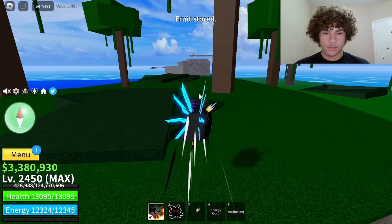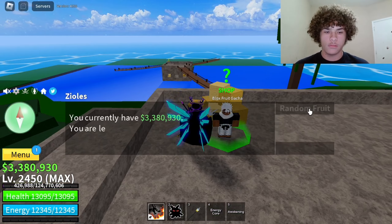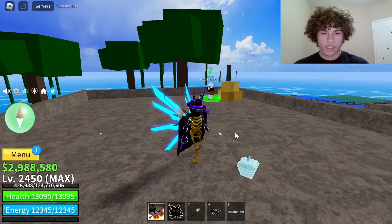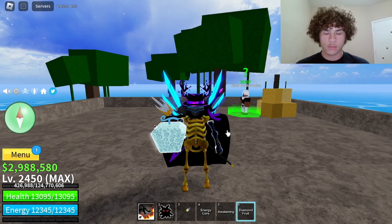But if you want to drop fruits, you can buy fruits from the Blox Fruits guy. Let me go ahead and buy a fruit — I got a diamond. Now since I didn't store it yet, I can drop it just like that. See how it's on the ground. So if you buy fruits and don't store them, you can still drop them.